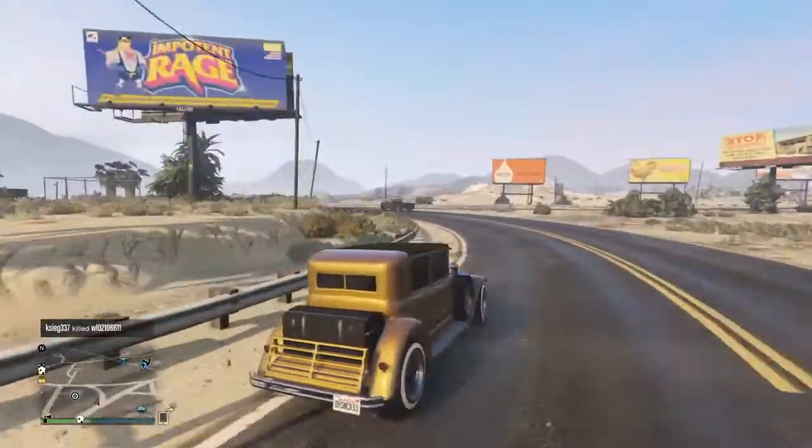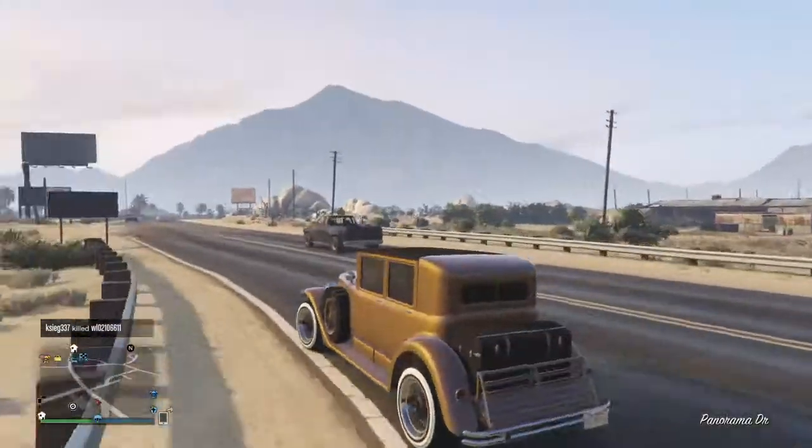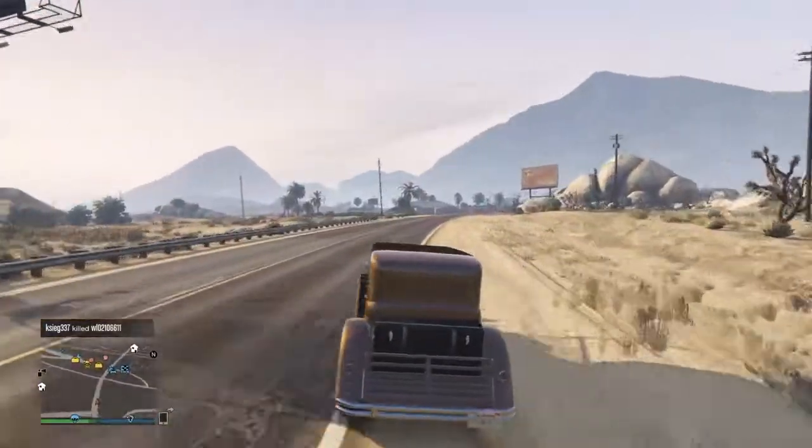So first, I'm thinking they're going to add the modded Roosevelt, which will have no luggage in the back or wheel on the side. That's just me thinking because my friend has a modded Roosevelt because someone modded it for him.